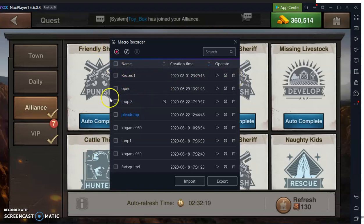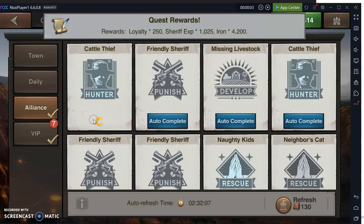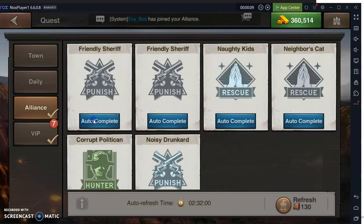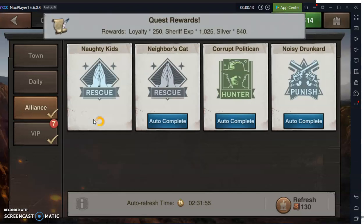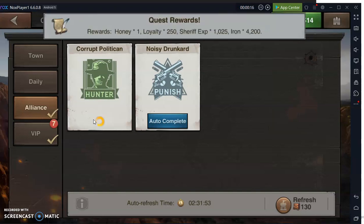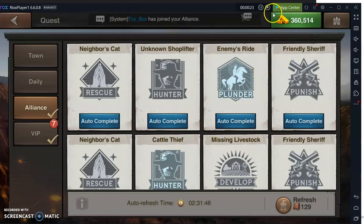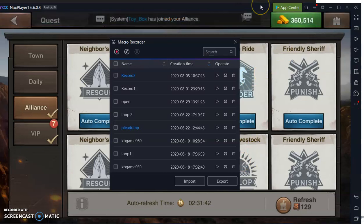I've got the screen open with a full page of Alliance Quest refreshes. I'm going to record opening these and show you what to do with that. First, I hit record, then I go in and open up all these quests — recording one full cycle of opening them. At the end, I want to refresh it and end off exactly where I started. Then I go up here and stop it. You can also pause recording if you need to do something else, then resume. So there's my macro — I'll call it 'quest open.'